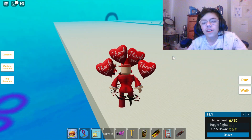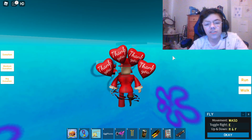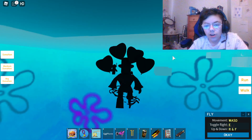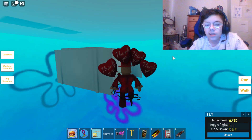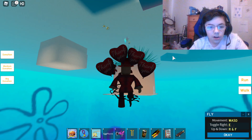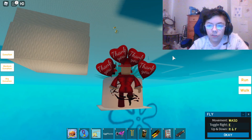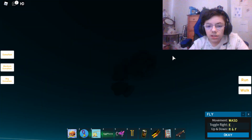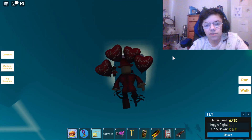Now for the secret character. When I first saw this update, I immediately checked under the map because I knew there's a lot of stuff down here — models like Patrick's house and SpongeBob's house.